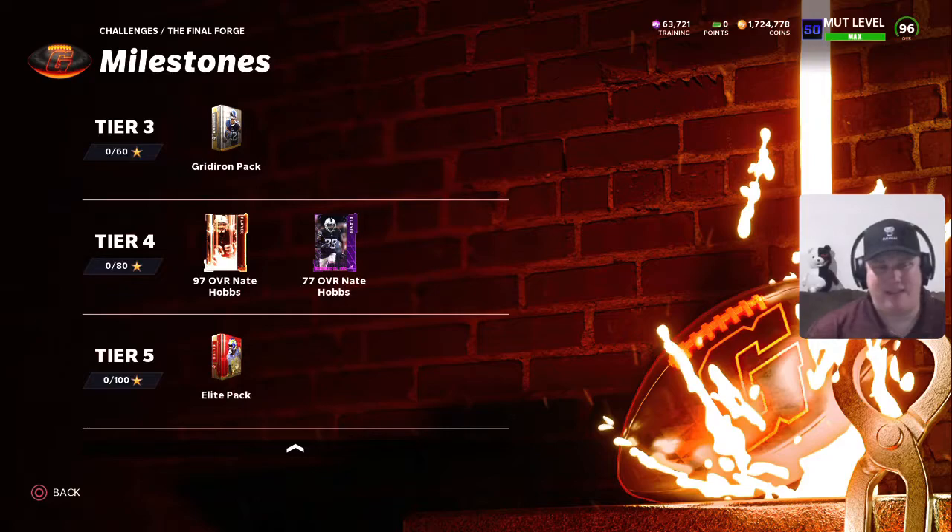In regards to that 97 overall NCAT Nate Hobbs, you're looking at a zone archetype cornerback here. His last card was an 89 overall from the Blitz program — that was an LTD. He also dropped a Redux as well, so there's a big opportunity here to get an upgrade at the corner position. Raiders-themed team enthusiasts are loving another corner that they can grab. That pup item is a 77 overall.